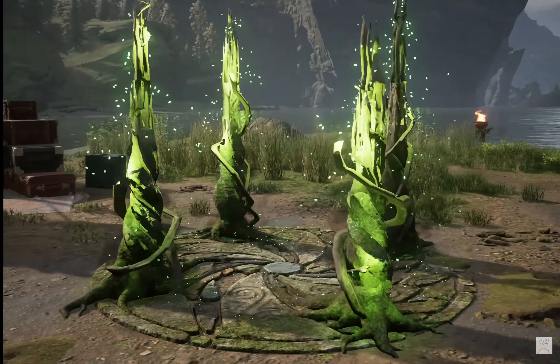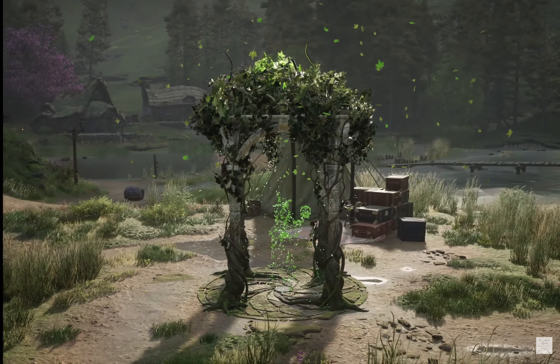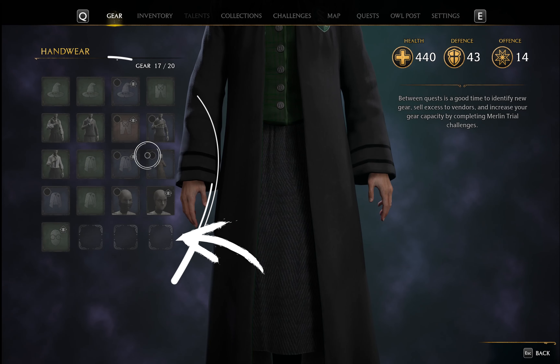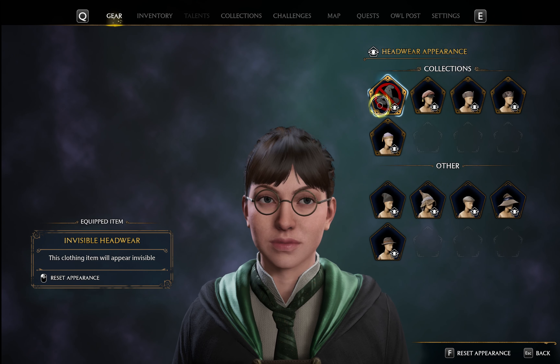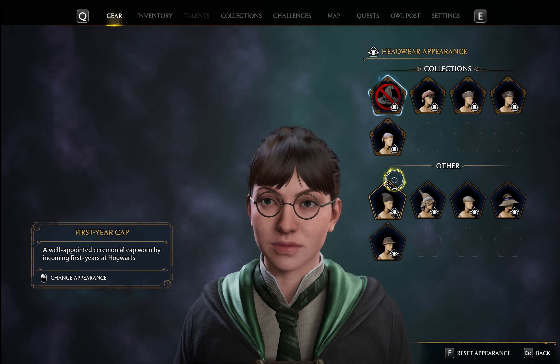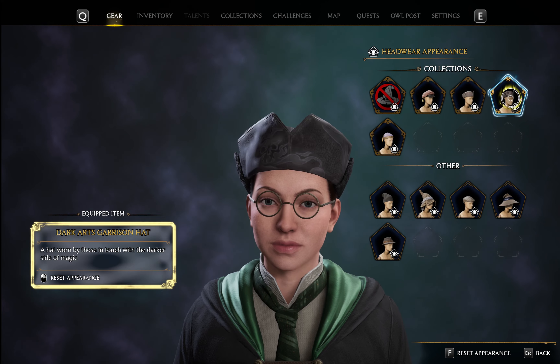Remember in my last video that I said Merlin Trials will give you more inventory slots? This is where they would be, in the clothing. Right now I have 20 gear slots with 3 free slots. If you complete 2, 10, 14, and 20 Merlin Trials, you'll get 4 extra slots each, so you'll end up with 36. That sounds like a lot, but there are tons of treasures out there — these slots will fill up in no time.